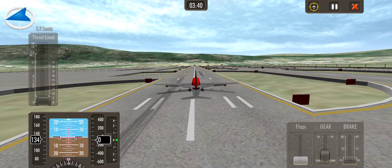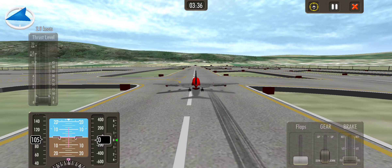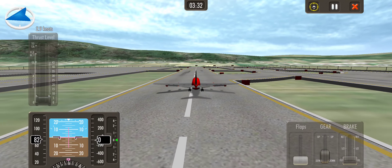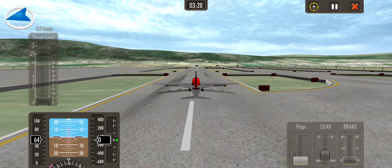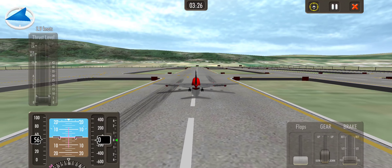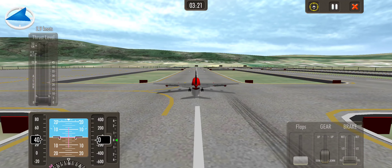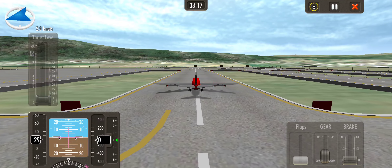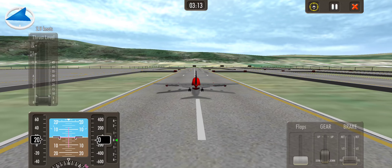150. As I stated, 150 to 130 is the range for the landing speed in this simulator. So you can land somewhere like 135 or 140 knots. It doesn't matter.